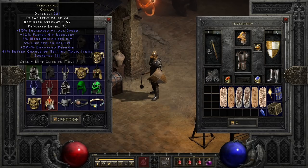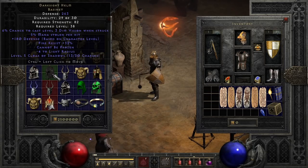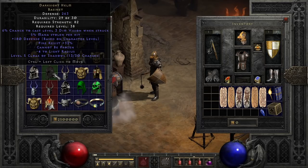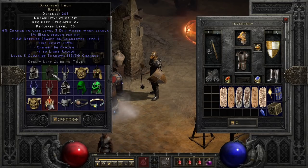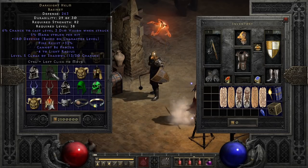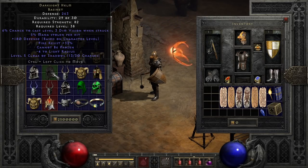Next up is Dark Sight Helm, kind of like a souped-up Nadir or Coif of Glory, built around robbing the enemy of sight. It packs Cloak of Shadows charges and a chance to cast Dim Vision — the area-effect blind — when struck. On top of that, it has a bit of fire resist, cannot be frozen, and mana leech, plus a defense boost per level. I rarely find it when I need it, but if you do find it when a character needs mana leech and a little extra protection, it can be really nice.